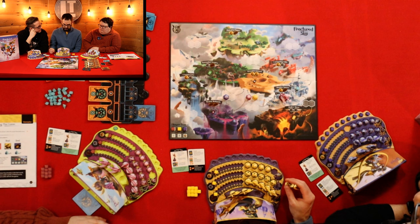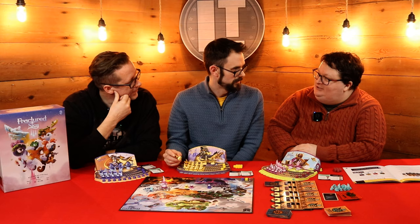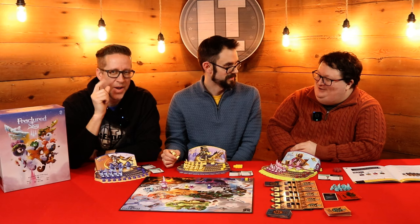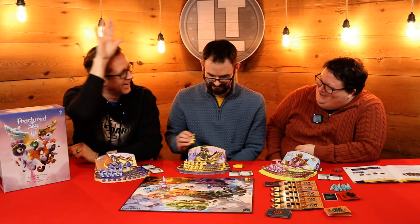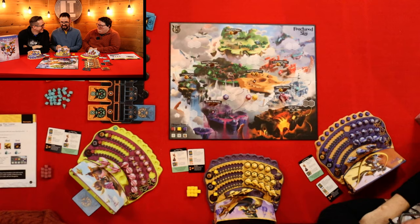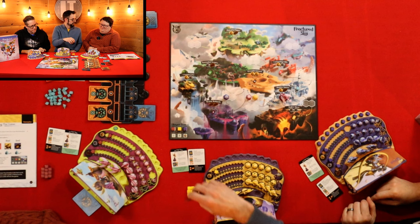So I'm going to place an airship because they're free. Is it Starfall or Skyfall? Skyfall! I get a victory point for that. I'm going to go Creepy Cove — the rules said when in doubt, go Creepy Cove. They did say that. I like when rulebooks have strategy tips like that.